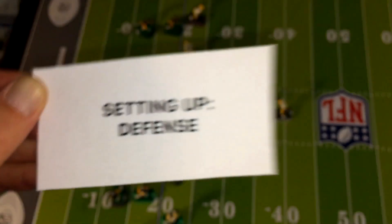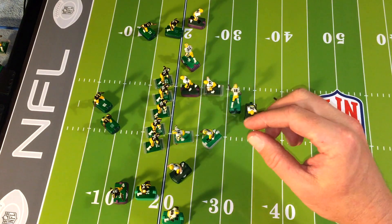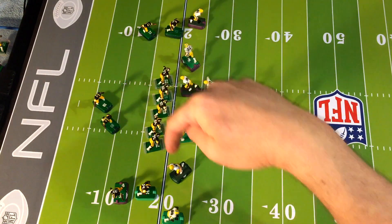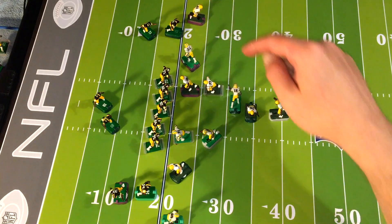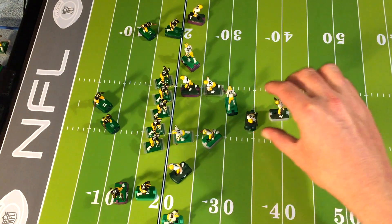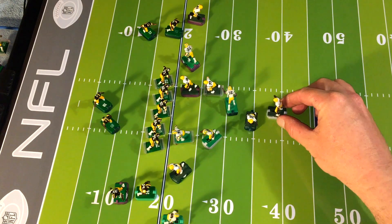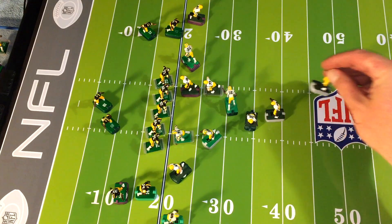Setting up defense. The defense can pretty much set up however they want to as long as they're not offsides. I like to have three or four guys rushing up the middle, maybe one or two directional guys coming in off the edge. These cornerbacks can run alongside the wide receivers. These safeties can come out and play a little zone. And here you have the specialty player, the linebacker — just like the quarterback, he can be swapped out once during a play. Right now he's the stationary guy, but he could become a runner or a defensive interceptor as well.